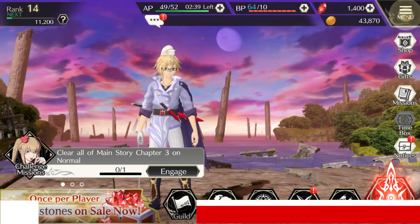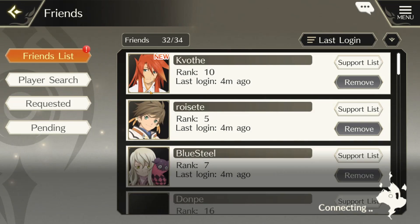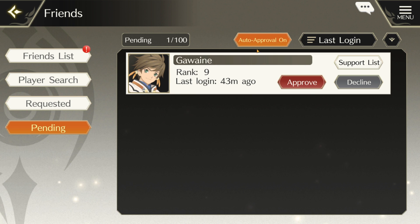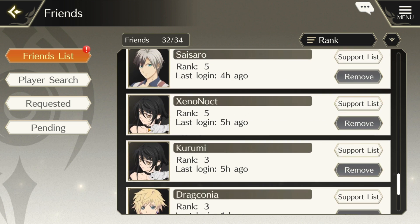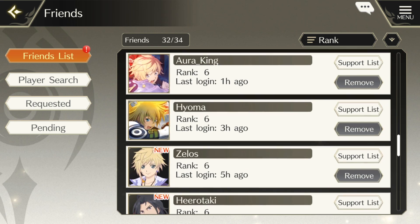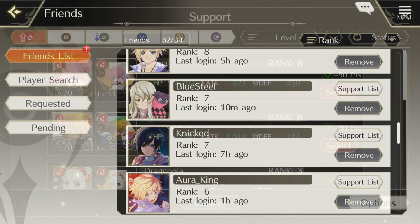Starting with the first one: turn off your friend auto-approval requests by going to the friends list and then navigating to the pending tab. There is a button on the upper right part of the screen called auto-approval, and it will be set to on by default. Make sure to click on it so that it says auto-approval is off. You will receive a lot of friend requests from people who are lower level or who might have already quit the game, and thus your list will mostly consist of just really weak support characters.